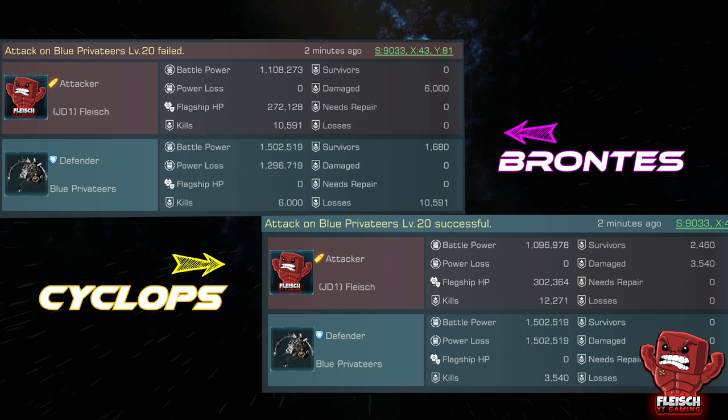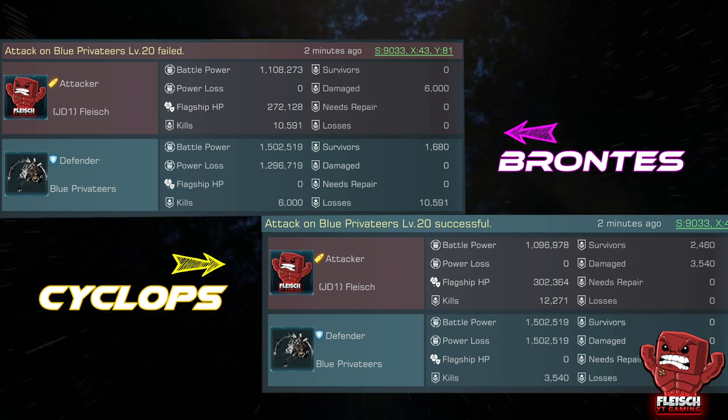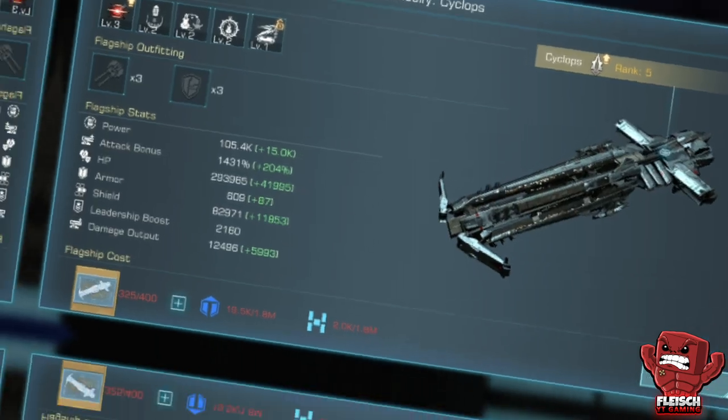Where our Brontis had not enough punch to win this fight, our Cyclops did the job while using the exact same amount of spaceships. Looks like the Cyclops is the way to go and absolutely worth it.